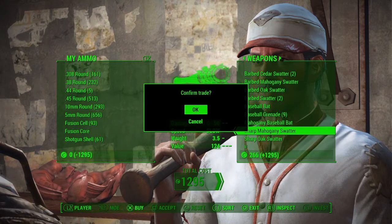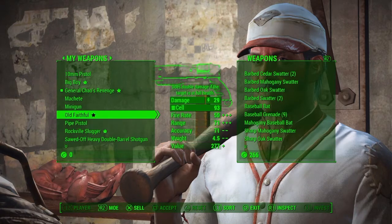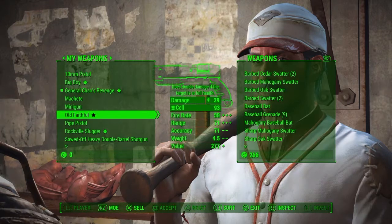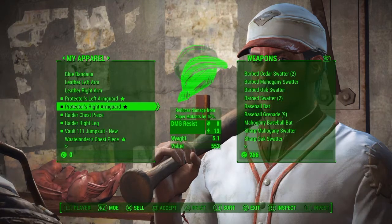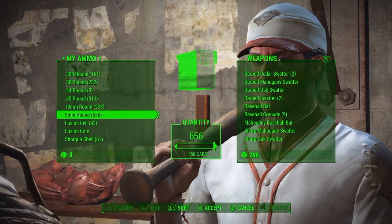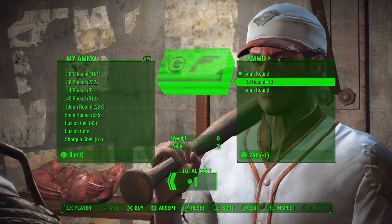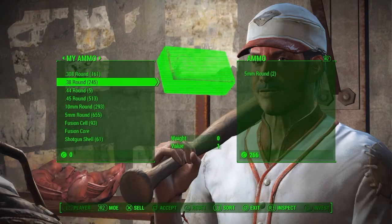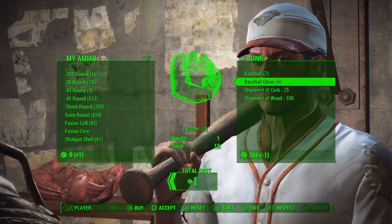I'm going to confirm trade. Say you want something else - like maybe he has ammo. Go over to your 5mm rounds again, only one. Go over to whatever he has. Make sure you have the whole group of it selected like that, and then hit Square and X at the same time. If it doesn't work, try hitting Square just a millisecond faster. And then you should have it in the bag.